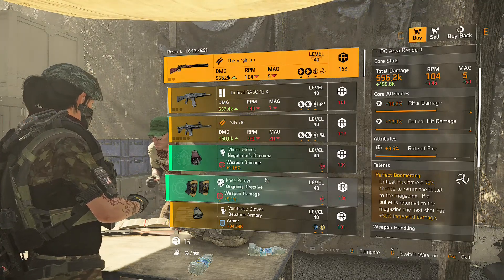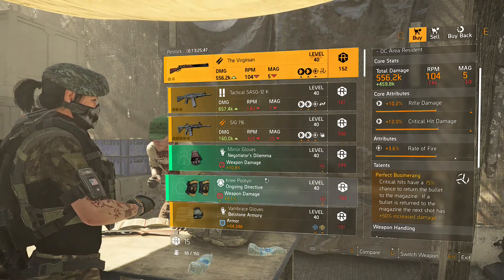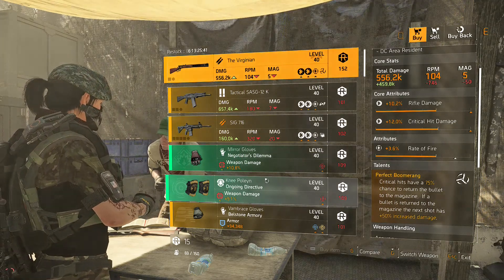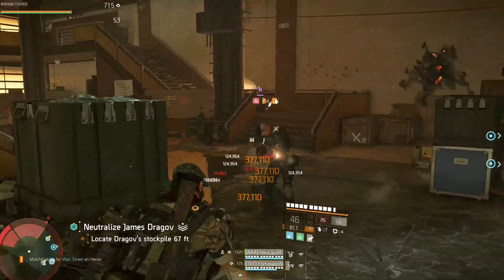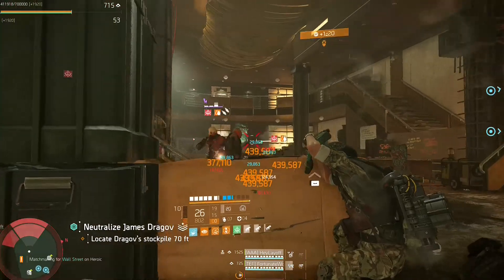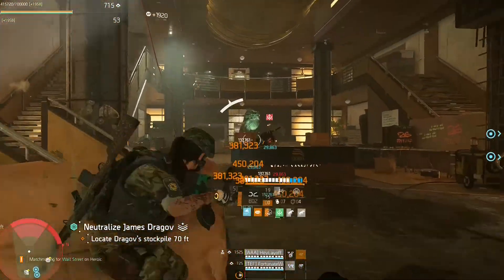I also wanted to mention back at the clan vendor there was a Mark 47 with the Frenzy talent. If you're able to reroll and optimize it, it's going to be a nice LMG. The talent is basically: for every 10 bullets you fire, you get 3% increased rate of fire and 3% weapon damage as long as you reload on empty. I'd definitely suggest going back and picking that up — it's a very fun gun and talent to build around.